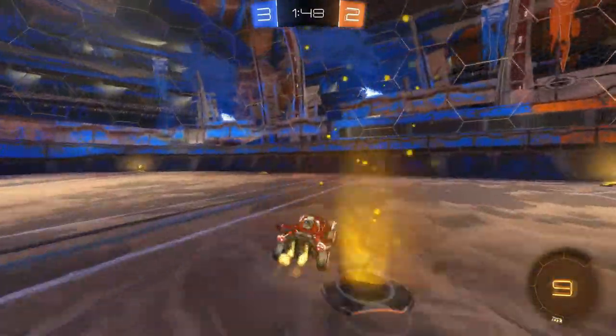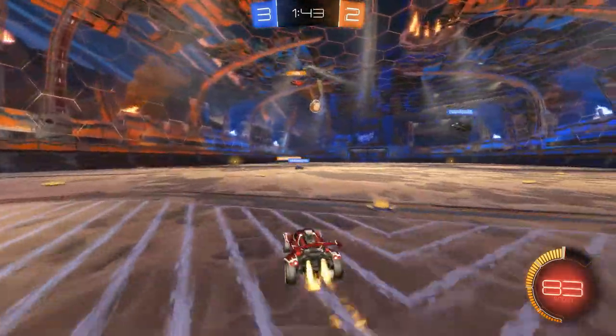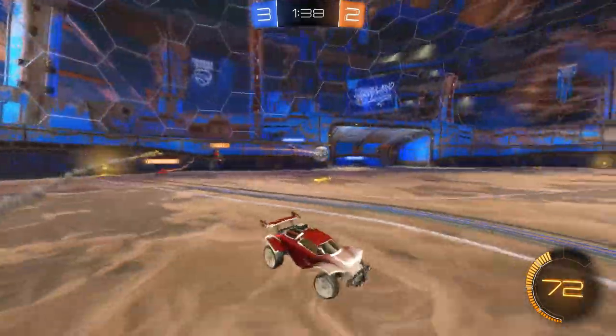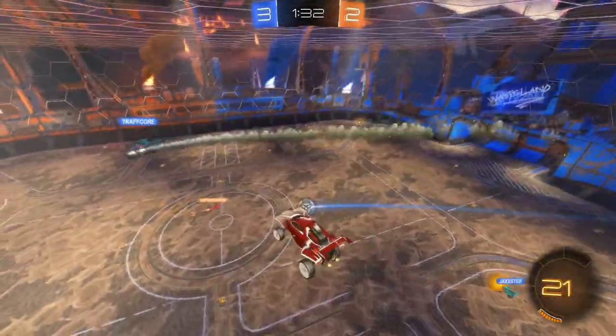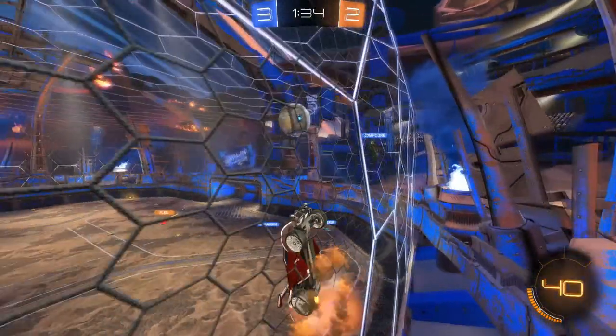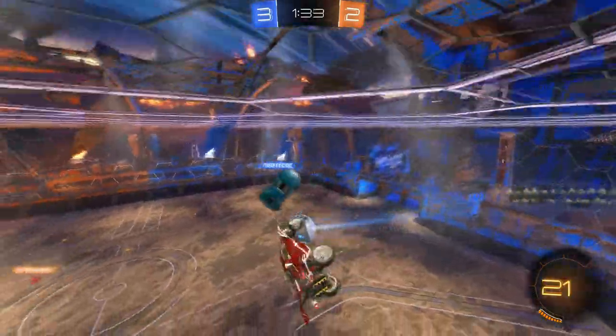Right here it looks like you're gonna take a kickoff and it comes middle. This is a great chance for Daywalker — but you kind of missed that. Not a big deal. Usually challenging the opposing team like this is never gonna work if they're good players — they're gonna beat you to the ball every single time. So rotating back here is the better option, as you had no play for that ball.